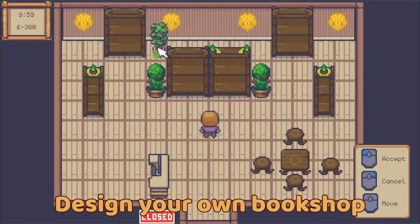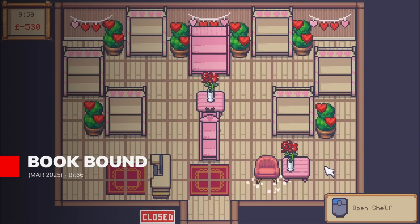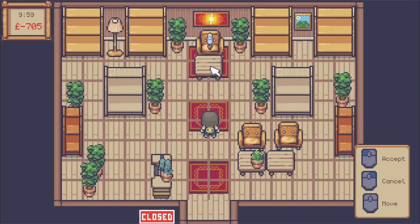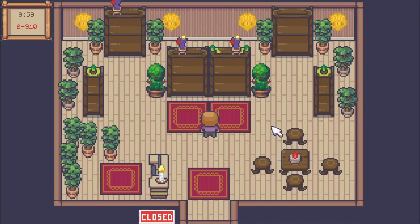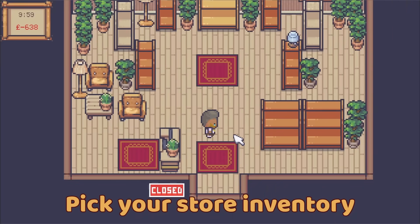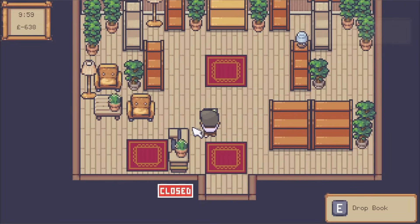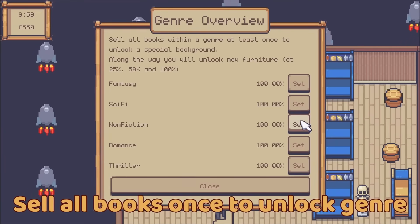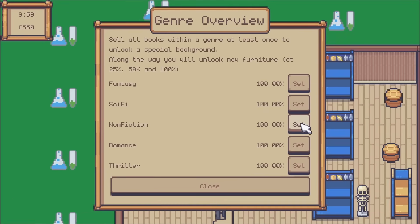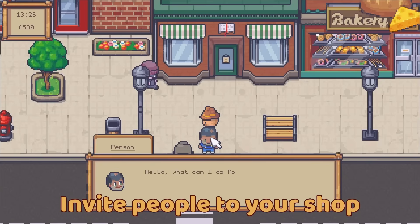Ever wanted to run your own bookstore? Now you can in the charming world of Bookbound, where you're not just running a bookstore but crafting a unique haven for book lovers in a bustling city. With pixel art aesthetics that pull you right into a cozy ambience, you'll have the freedom to decorate your shop with genre-themed items from sci-fi to romance, ensuring every corner tells a story. As you help customers find their next great read, you'll also unlock exciting bonuses and expand your catalog daily, making each visit a new adventure.